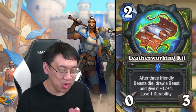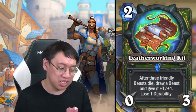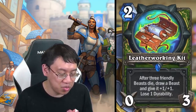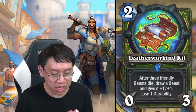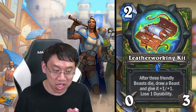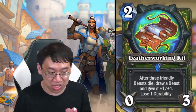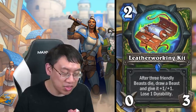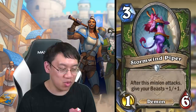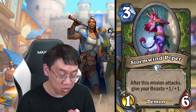With Leatherworking Kit, maybe you want your small beasts to die really fast and then draw another beast with a buff. If you use all the charges of Leatherworking Kit generously, it's a two-mana draw three cards and give a total of plus three plus three — very efficient. You've also got Stormwind Piper: three-mana one-six, very hard to remove. After this minion attacks, give your beasts plus one plus one. Of course all the rats are beasts.